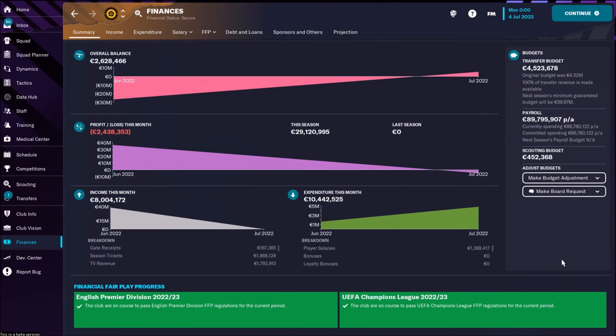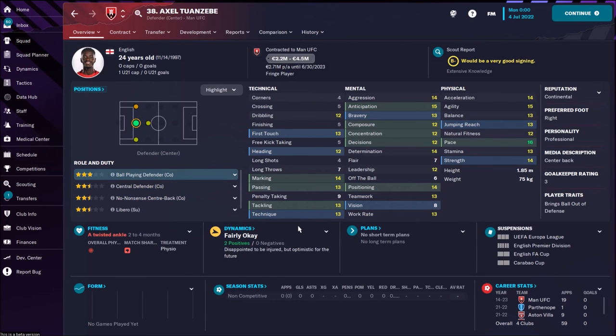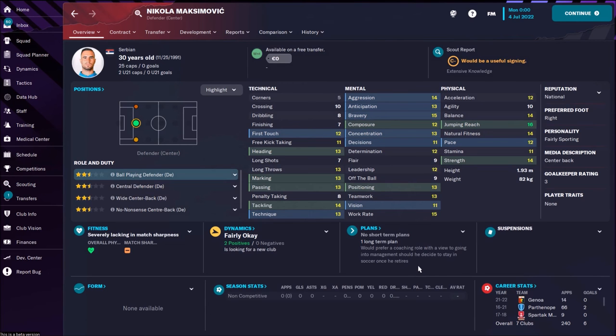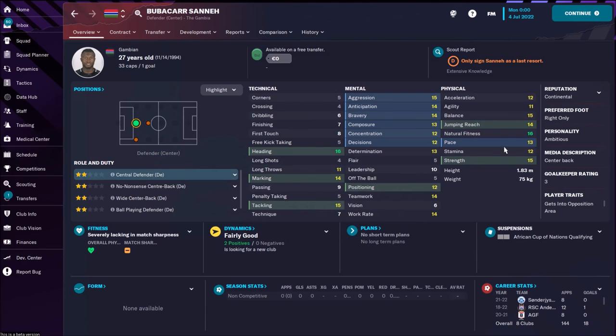When speaking about finances, Wolverhampton has big problems — the transfer budget is around 4 million, which is nothing, and we really need one central defender. My shortlist focuses on cheap players with quality. First, Unzebe — an English ball-playing defender playing for Manchester — priced between two and four million, so affordable, with superb speed, nice technical and mental attributes at age 24. Then free agent Nikola Maksimović: solid backup, great in the air, decent speed, though he's 30. Also Bubacar Sané, a 27-year-old Gambian central defender, superb in the air with decent mental attributes — the worst option but a free agent.